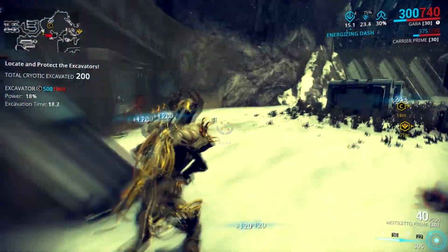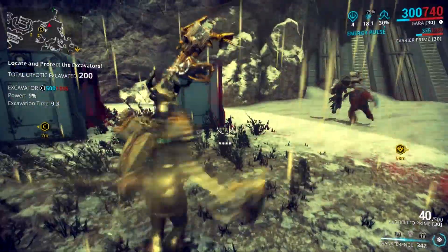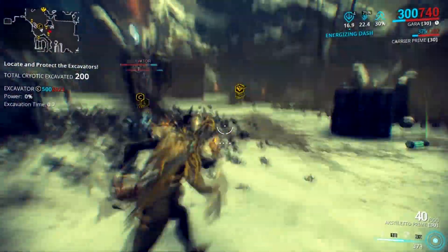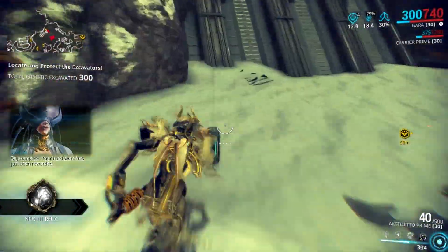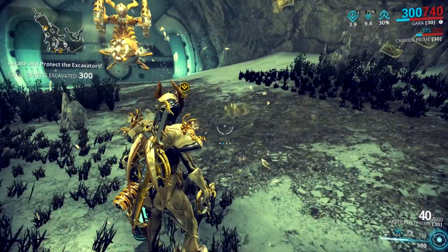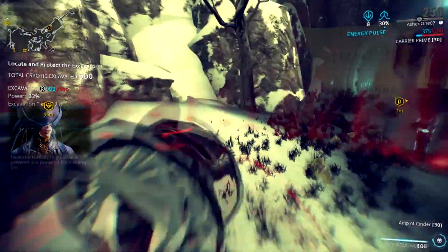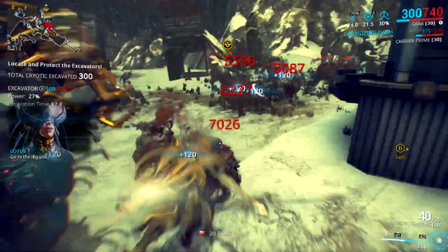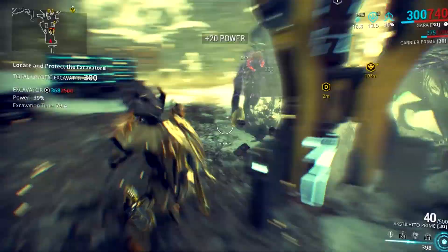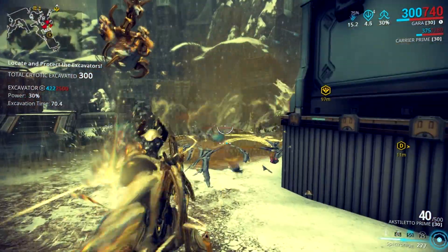Overall, Gara is a pretty solid Warframe. I consider her one of my top-tier frames in the game. For crowd control, you can gather enemies using Spectro Rage and crystallize them with Mass Vitrify; if that's not enough, hold your first ability key to sweep enemies far away from your position. For DPS, the more glass she breaks from her fourth, the more damage her second gets — the scaling is solid even if it takes a while to ramp up. My favorite part is that she's not boring; you need to be quick to cast abilities for both controlling and dealing damage. I'd put her alongside Nidus and Harrow in terms of how well her abilities synergize with each other.